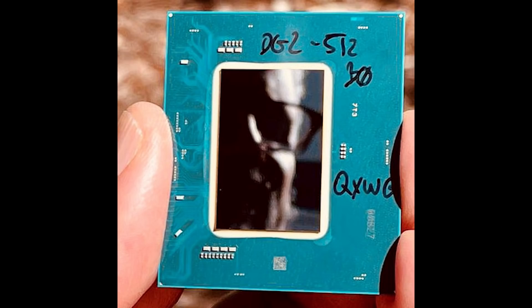By far one of the more confusing aspects of this isn't even the specifications. We've seen that it's got 512 execution units and a 256-bit bus, although this is for the higher end SKUs, and this has been leaked multiple times. So we've got a fairly good understanding as to what the SKUs are, at least in their basic form. But performance — that's where things get quite interesting.